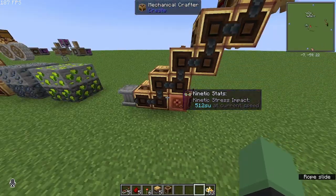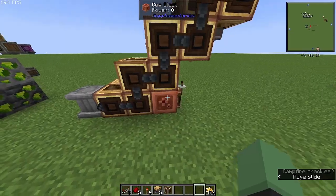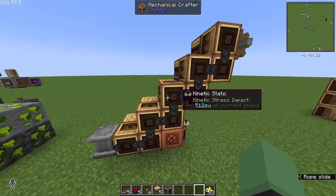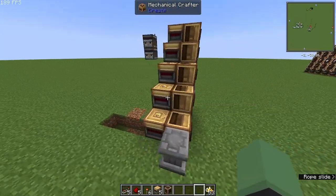...these are in the way because they're not connected together. To fix that, you need a cog block, which will then send a signal to these crafters saying that the crafting recipe is correct and will activate.